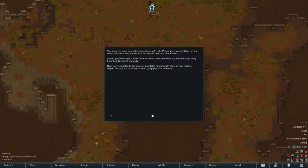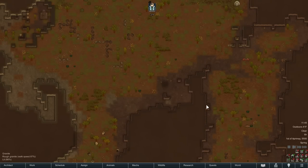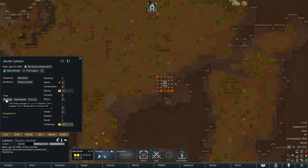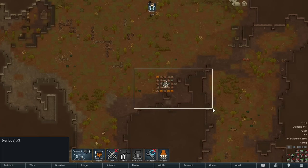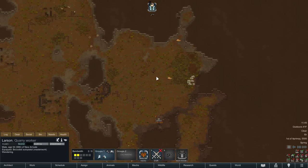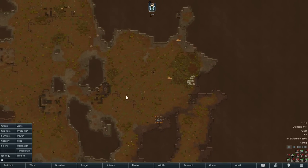You knew you could only achieve greatness with help. People were too unreliable, so you chose to take on mechanoids as your servants, workers, and warriors. As you gained strength others became fearful — it became clear you needed to get away from the influence of humanity. Now you've migrated to this sparsely populated rimworld with some of your metallic helpers. Finally you have the space to grasp your true potential. Larson does have a trait — he's a recluse, so the fewer people in his faction the happier he's going to be. We can't go the whole playthrough with one person, so we'll have to be ultra selective about who we bring on board.